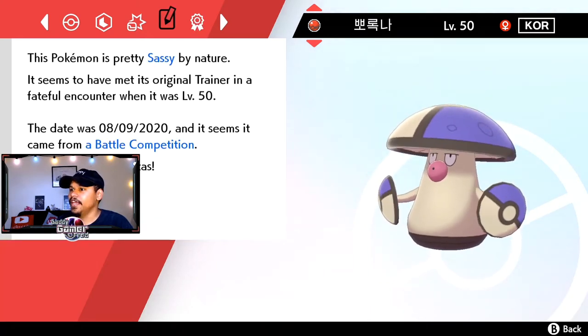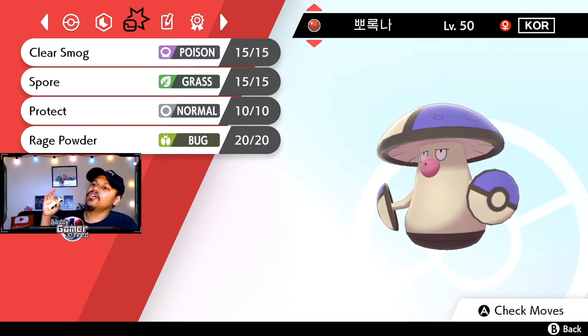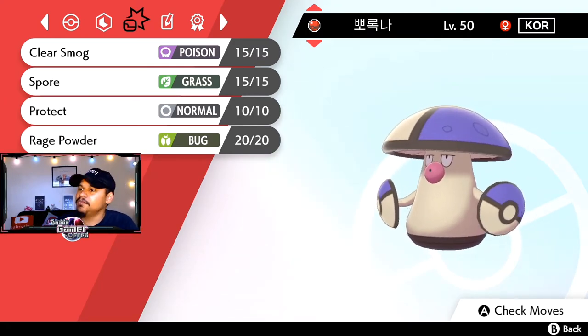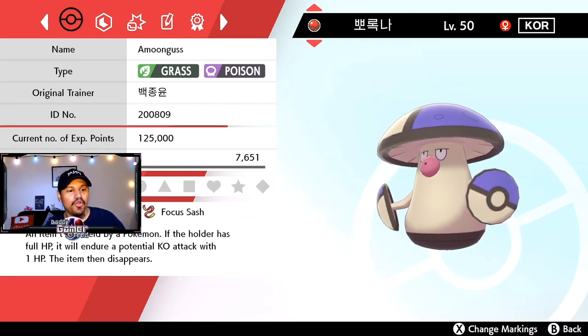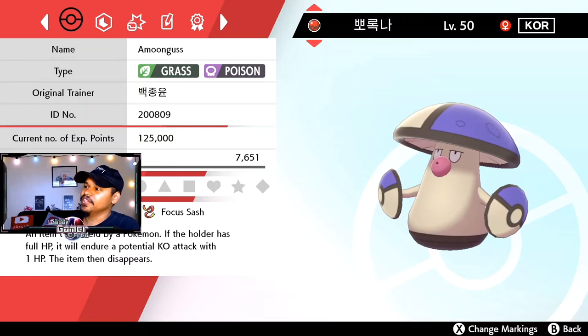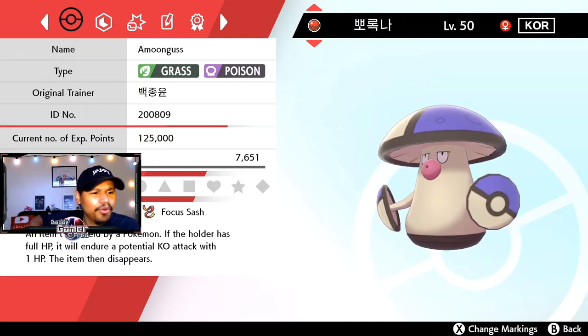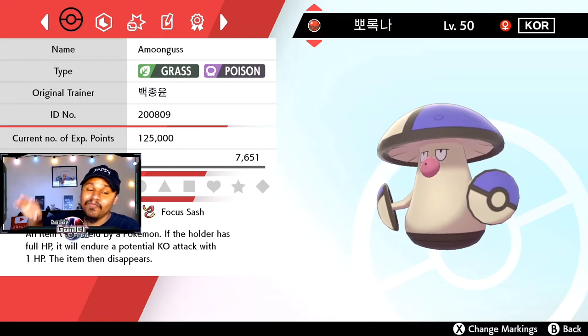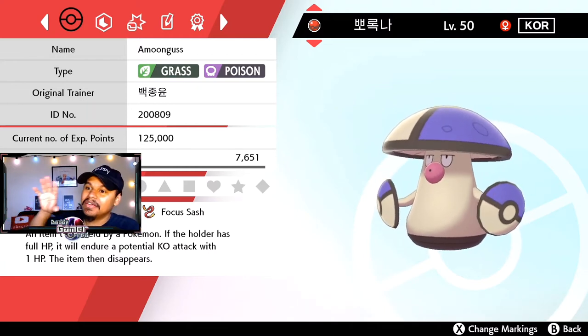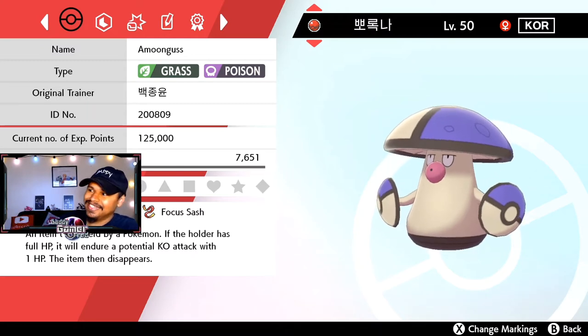This one is Sassy by Nature. It comes with the moves: Clear Smog, Spore, Protect, and Rage Powder. I'm not the biggest Pokemon battle guy, so I wouldn't know if this is viably competitive or usable in the meta today. However, this moveset was used by one of the top four players in the latest 2019 tournaments, so that's pretty cool.